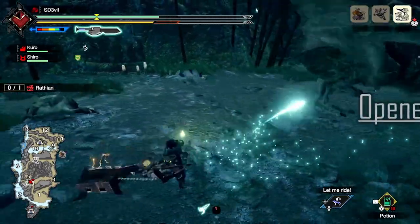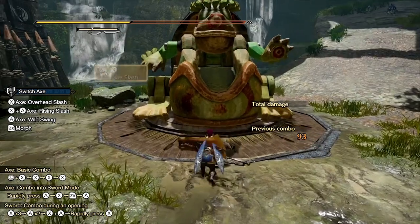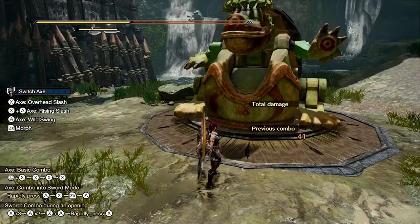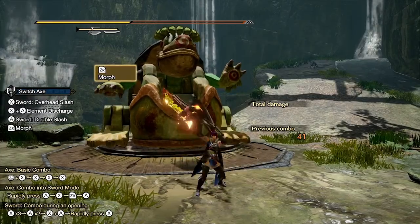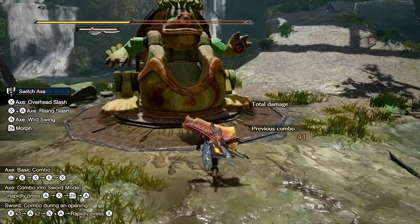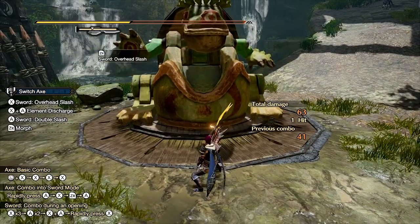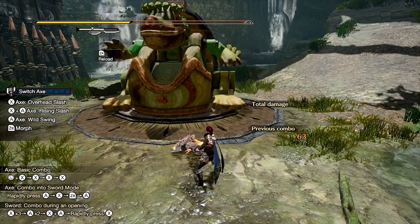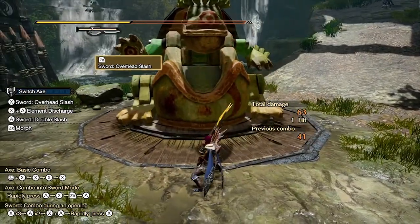That's the mechanics. Let's move on to your opening attacks. Pressing X while moving forward performs the axe side slash, which lets you engage the fight in axe mode. Pressing ZR switches to sword mode, though this move isn't used much as it just morphs the weapon. However, if you move and press ZR, it will perform the sword overhead slash, great for starting up sword mode attacks. If you have no energy in the gauge, pressing ZR will perform a reload instead. Those are your opening attacks — they allow you to engage fights in either mode straight away.